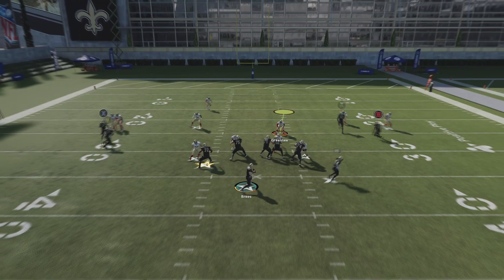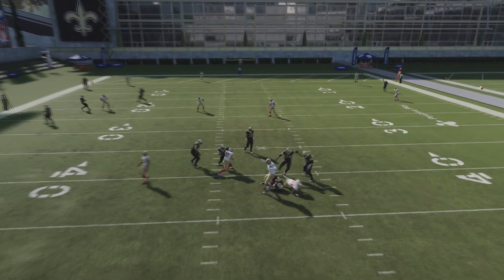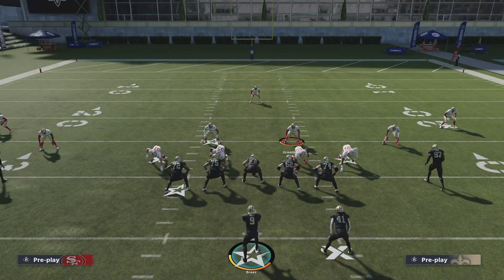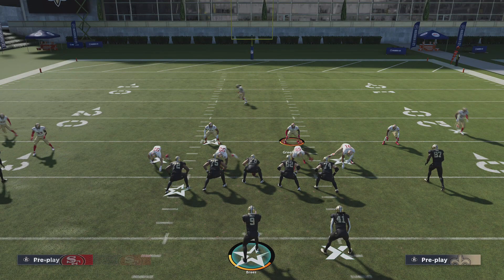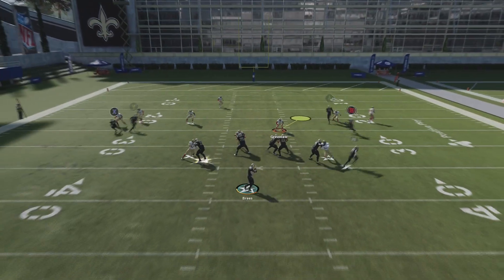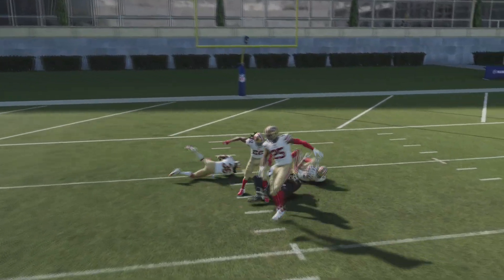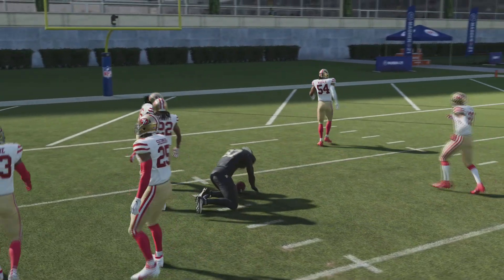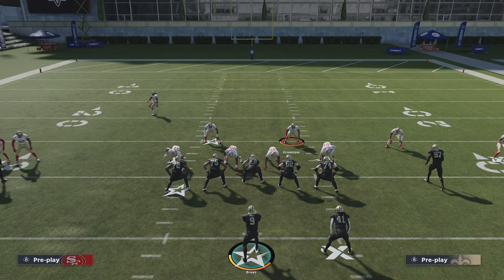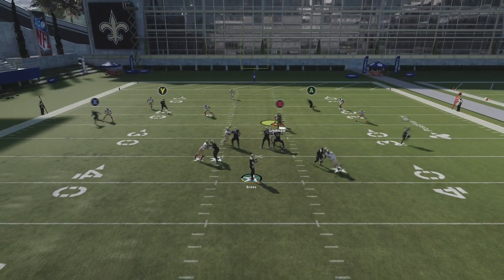Nick Bosa does have Edge Threat on his defensive line abilities, but it's not activating every single time because of those two abilities interacting with each other. He also has a swim move along with some other defensive abilities. Teron Armstead's Secure Protector ability just keeps lighting up every single time and stonewalling him. This works against double or nothing, bogo, and all those other abilities — it stonewalls them right in their tracks.